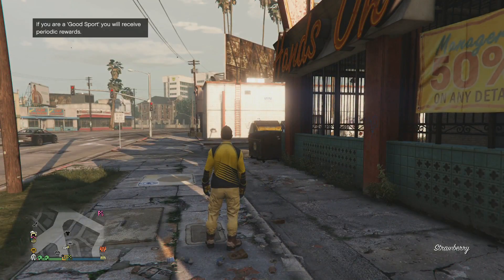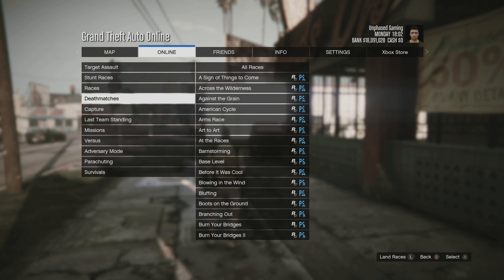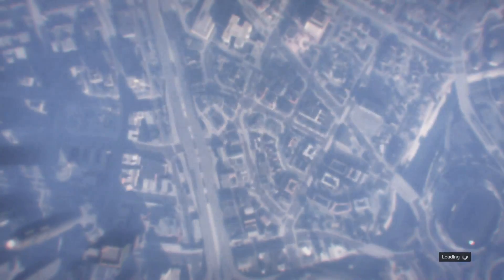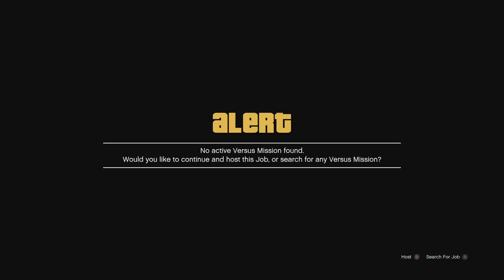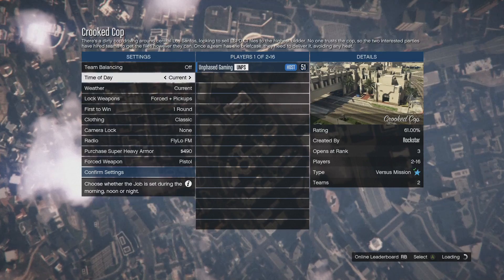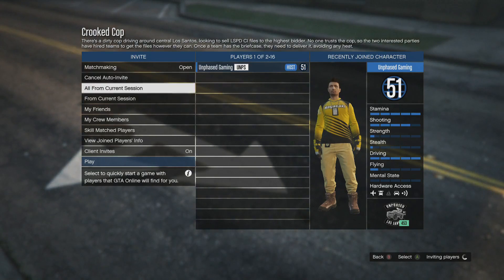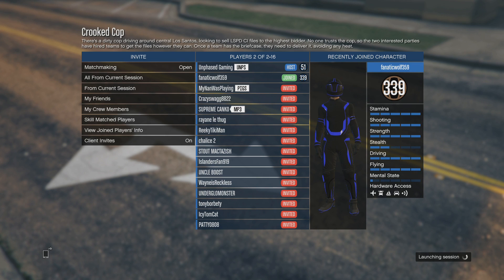I'm going into a public session - when I did the transfer I always go straight into an invite-only session because you want time to work, but it's easier to find a partner for Crookie Cop when you're in a public session. Once in the public session I'm going to do Play Jobs, Rockstar Created, Versus, Crookie Cop. It's the same as any other merge component. If you already know what you're doing with merging you're fine. In Crookie Cop you're going to need to find at least one other person to play it with. You have to put it on player owned clothing - you can't get away with classic or themed clothing.